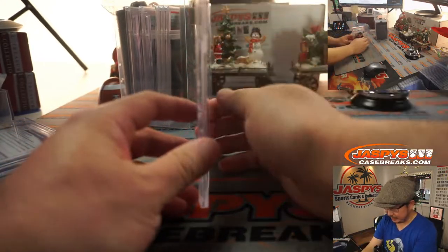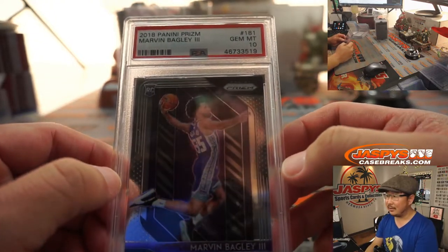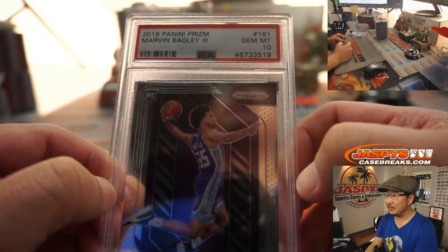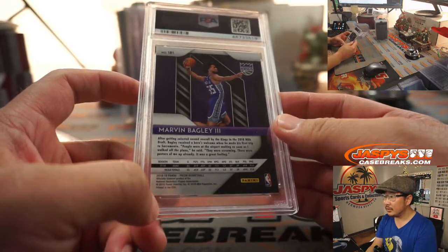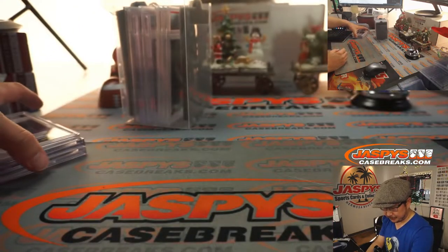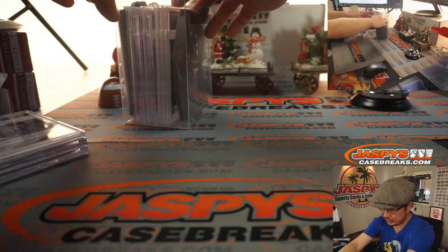Next one is going to be basketball. It's Marvin Bagley. Nice, PSA 10 as well. 2018 Prism — not a silver, but just a 10. There you go. If he stays healthy, I think he'd be in pretty good shape.